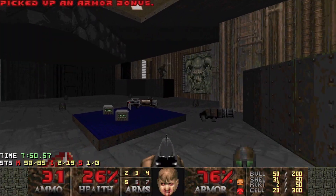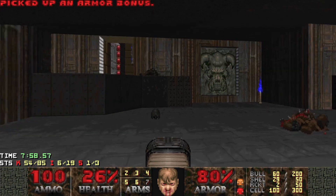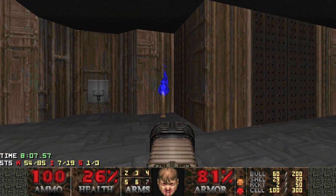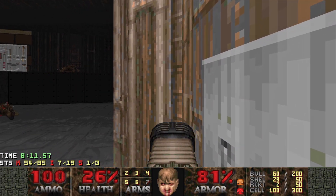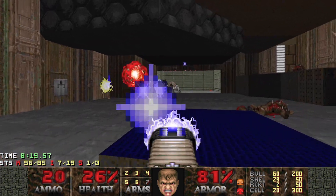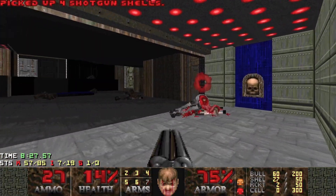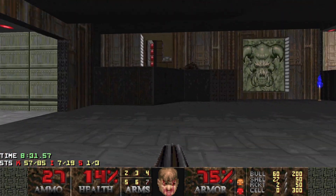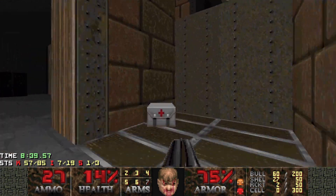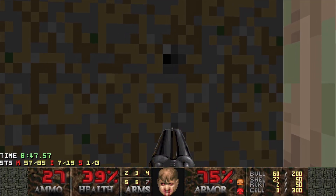Didn't do the best job there but progress is progress. I'm going to pick up all the plasma and bits and pieces here. We've got a pain elemental coming in and two arachnotrons to deal with, so prioritize the pain elemental and then get to the arachnotrons when you can. Use the shoulder of the wall for a bit of cover - that tends to work well. Once the pain elemental is down, keep moving. I think we can grab some health here and get back out through the other lift.